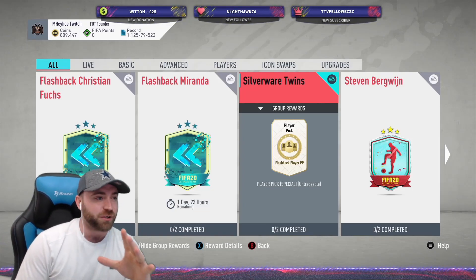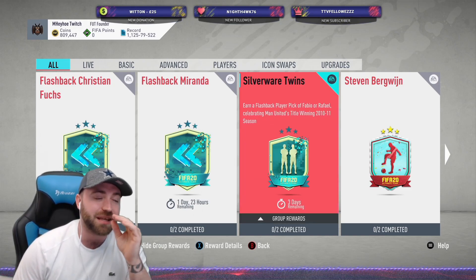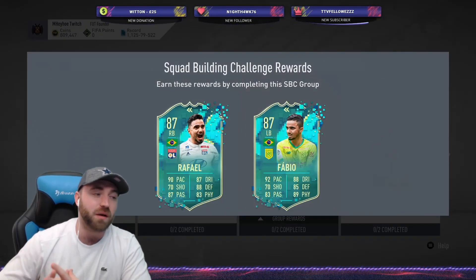What an SPC this is. This is like a really cool flashback set of cards here. You get a player pick — you either get Fabio or Raphael, both who played for Manchester United, both twins obviously. But these cards look pretty good to be fair.